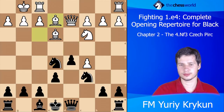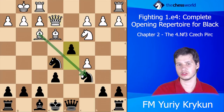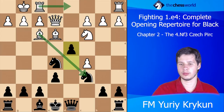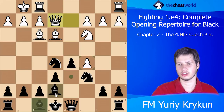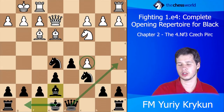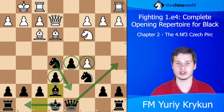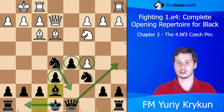Or white could have gone Qe2, and here d4 is not so clear because white can take on c6 or play Rd1. But Black could even just continue Be7, castling — later the pawns will be super weak after Qa5 or Nd7. Black has the center to himself completely and white is not in a position to challenge it.